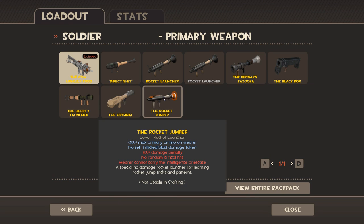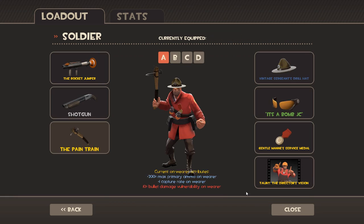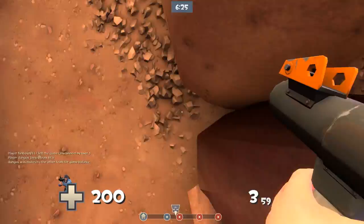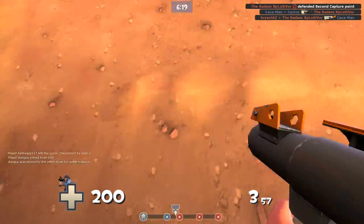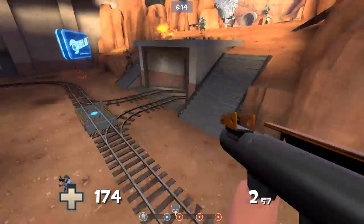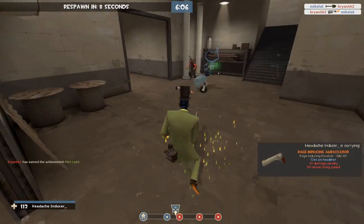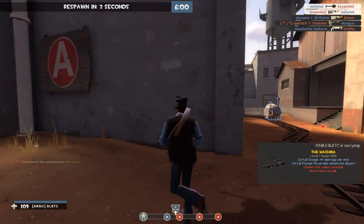Let's equip a rocket launcher better suited for this — actually, we can just goof off. Now we're gonna use a Market Gardener and a Rocket Jumper. If you hit someone while you're rocket jumping, you get a free crit. I can't aim for shit — it wasn't a crit. By the way, if you can't tell, I'm terrible at rocket jumping, so I'm not gonna do a very good job with this.